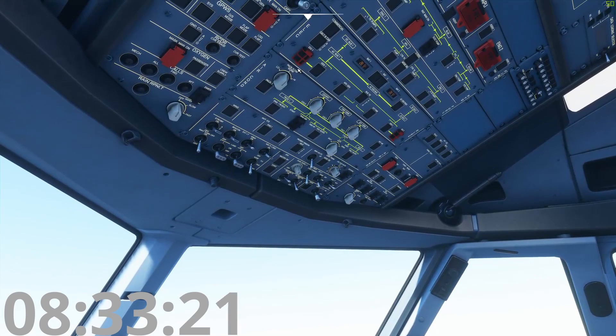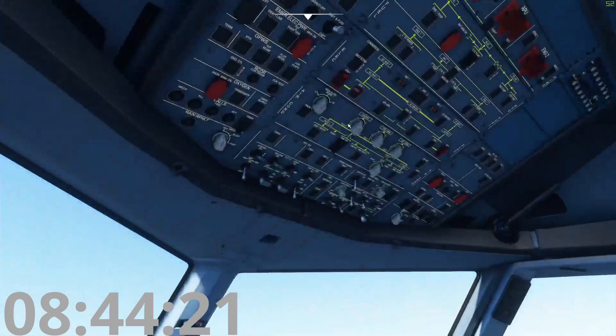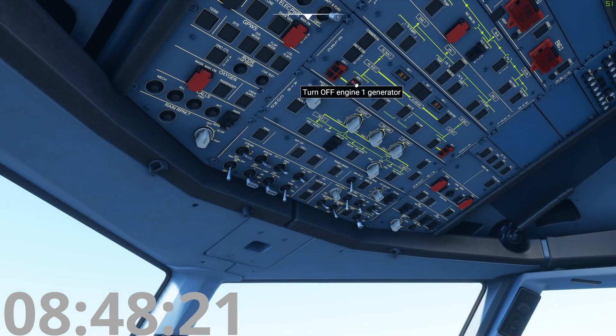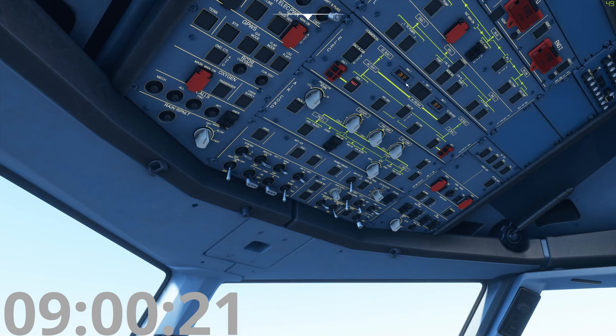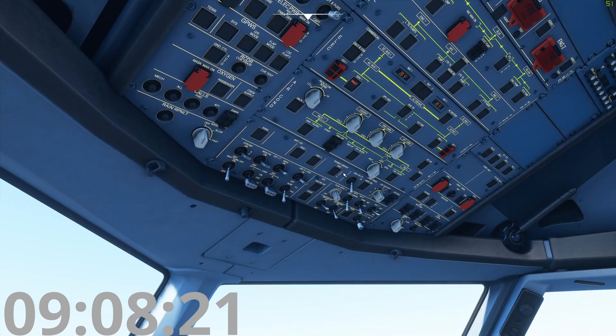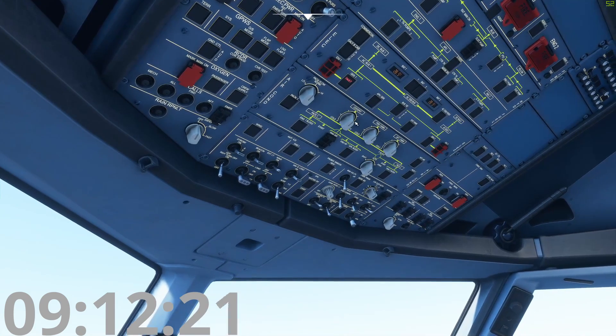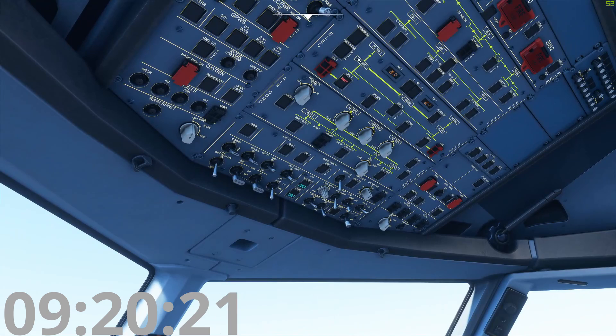Electrical power: you have two engine-driven generators, one and two, plus an APU generator. If you lose all generators you have the RAM Air Turbine. Gen one is offline because the engine is down — we have a fault light here. If the IDG faults you'll have oil problems: high oil temperature or low oil pressure. Batteries need 25.5 volts to start the APU. If a fault light comes on, a generator is outside its limitations. The APU generator stays on unless you need APU bleed air with the generator off.